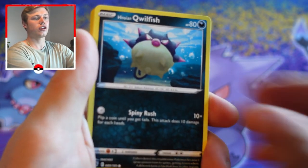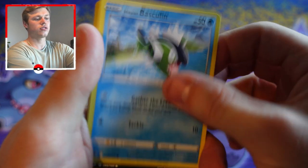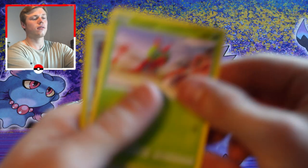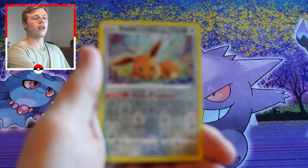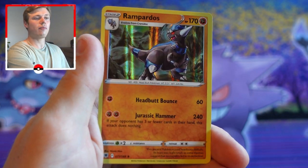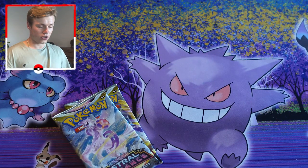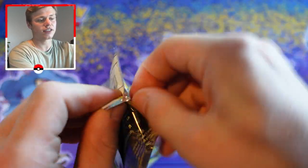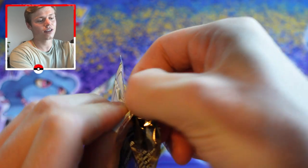Pack six: we have a psychic energy, Feather Ball, Eevee, Hisuian Qwilfish, Hisuian Basculin, Phanpy, Glimmet, Yanma, a reverse holo Eevee, and Rampardos which is just a regular holo — and I believe that is actually a card I do need for this set!